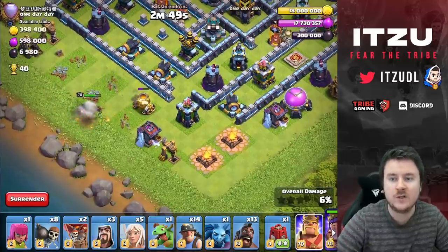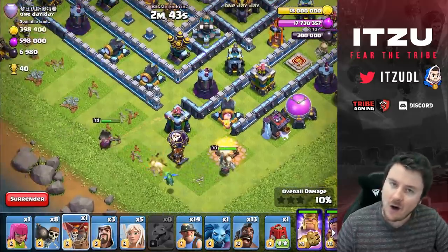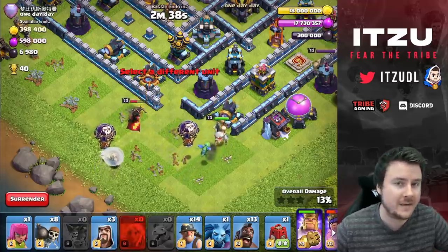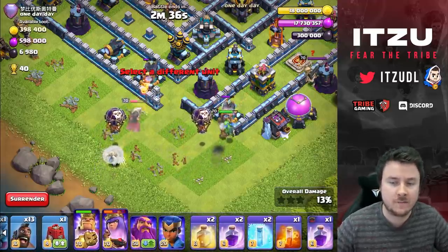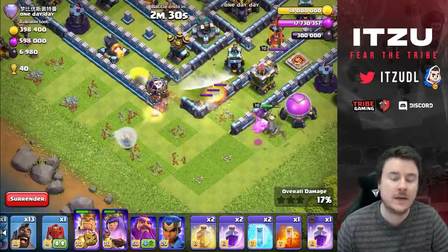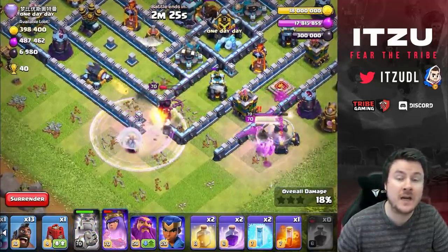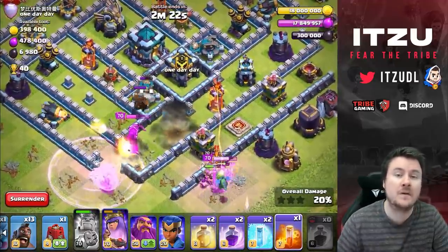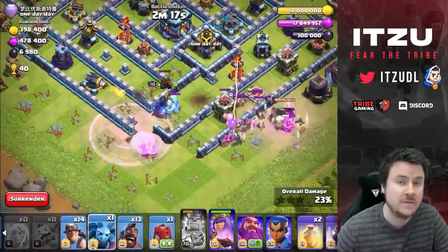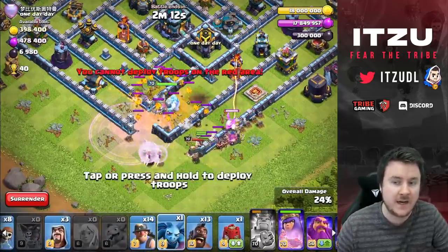Let's see if we can still triple it somehow. I didn't see in the beginning that those buildings were switched, so as soon as I placed my Queen and double-checked everything, I realized the problem. The goal now is obviously a couple of Warbreachers — that's what we're always doing — and because we have the flexibility of using the Siege Barracks or sometimes the Blimp, we're using the King for the Queen funnel and saving the Siege Barracks for the Hybrid funnel later on.